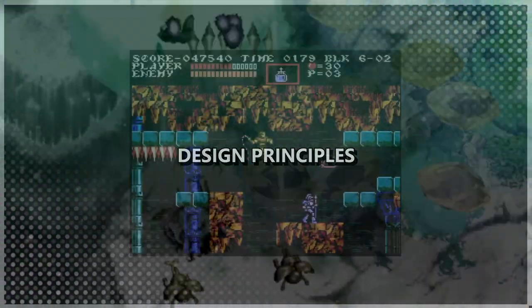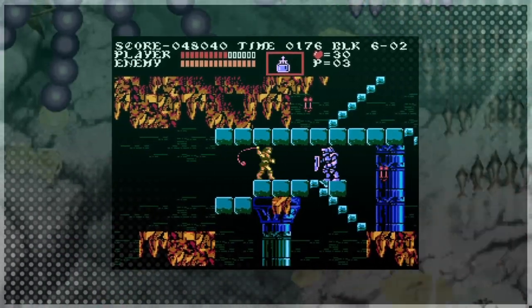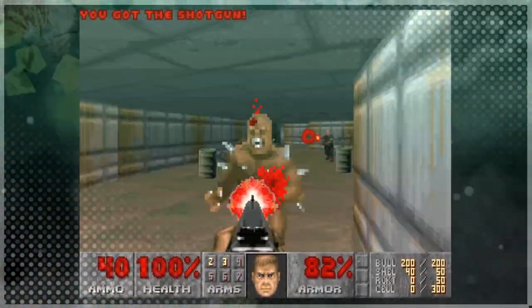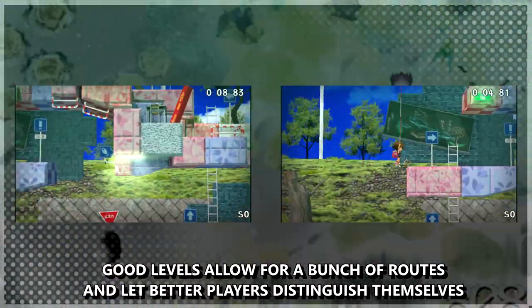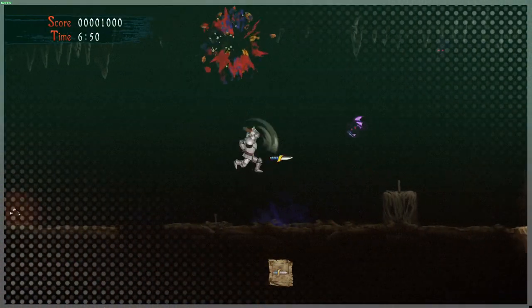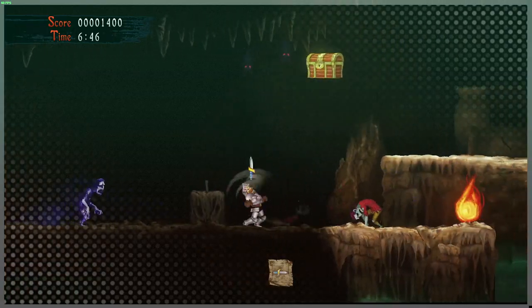Design Principles. Your goals as a shmup level designer aren't all that different from what they would be in any other genre. You must give the player a path to follow — one with many varied challenges which will test different facets of the game's mechanics, one that's both clear and gives the player a good amount of wiggle room, one with varied pacing and good cycles of tension and release. The level should remain interesting on repeated runs, as it's expected to be played a lot.